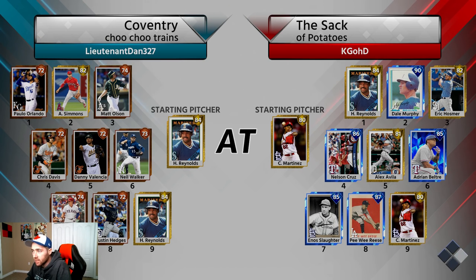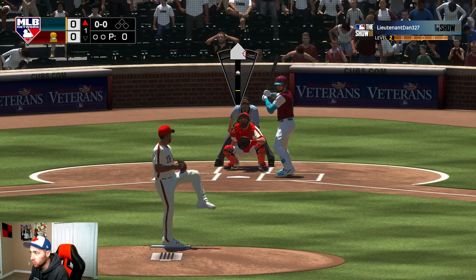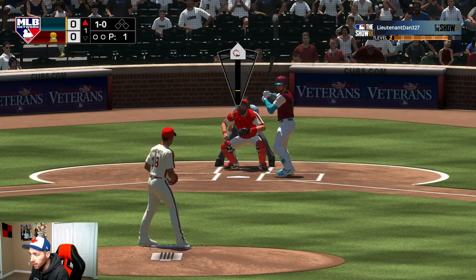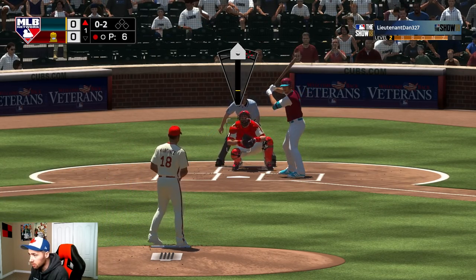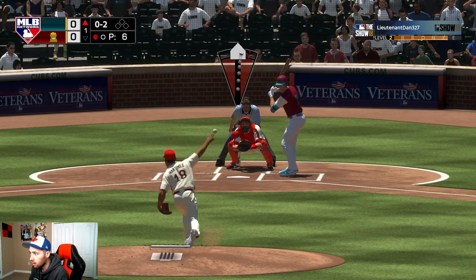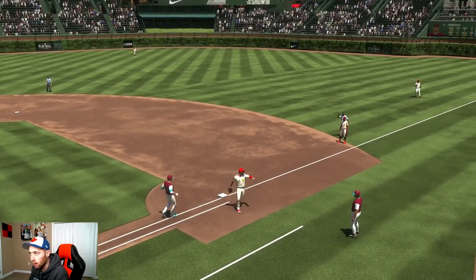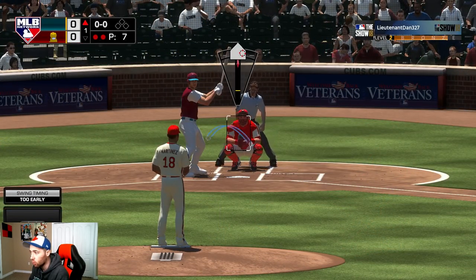It looks like Harold Reynolds is on the mound for the opponent, which must be a glitch since I can't see who's actually pitching. The opponent does have Simmons, and Chris Davis has 98 power versus righties. In ranked and Battle Royale, every game has been a hitting frenzy. Also, catchers seem fixed this year — nice pitch and a nice block. I haven't seen anything go through the wickets yet.